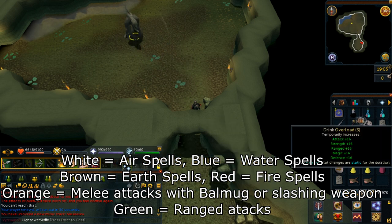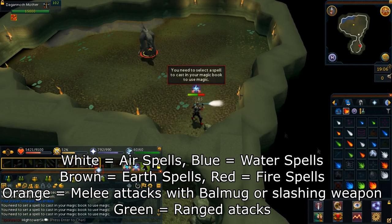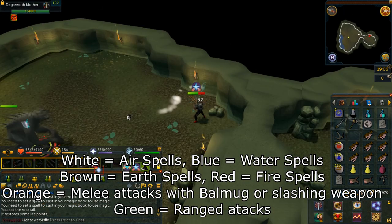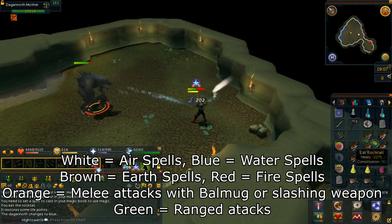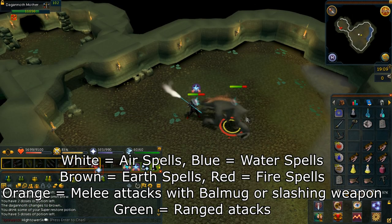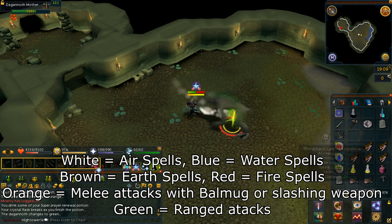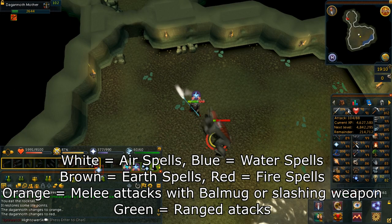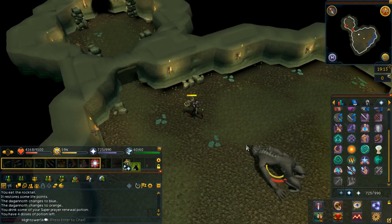Start the battle with Balmung and kill the Dagonoth Mother, switching combat styles according to her color. These colors are important to remember: White stands for Air spells (including smoke spells). Blue stands for Water spells (including ice spells). Brown stands for Earth spells (including shadow spells). Red stands for Fire spells (including blood spells). Orange stands for melee attacks with Balmung or any slashing weapon. Green stands for ranged attacks, officially weak to Thrown.